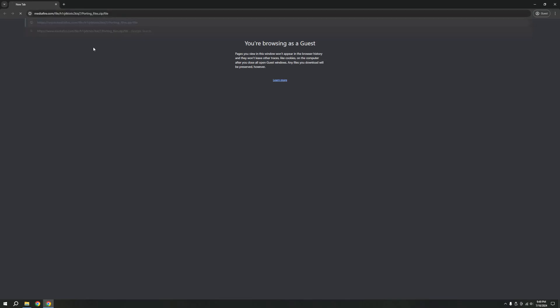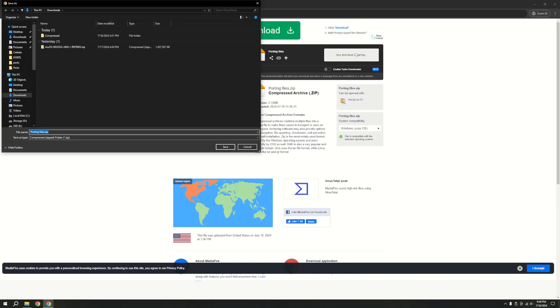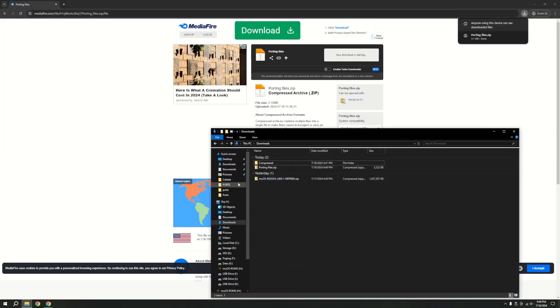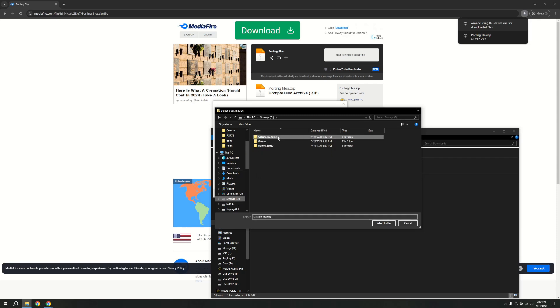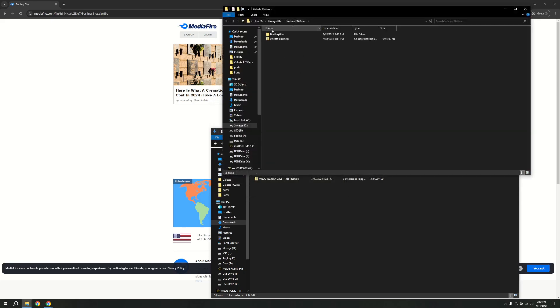To start with, you're going to want to go to the first link in the description, just go over to it and press download. These are some files that will just help us port the game over in general. Just download it, then go over to your downloads folder and extract it to wherever you feel like. I'm just going to put it in a folder I created, and just let it extract.